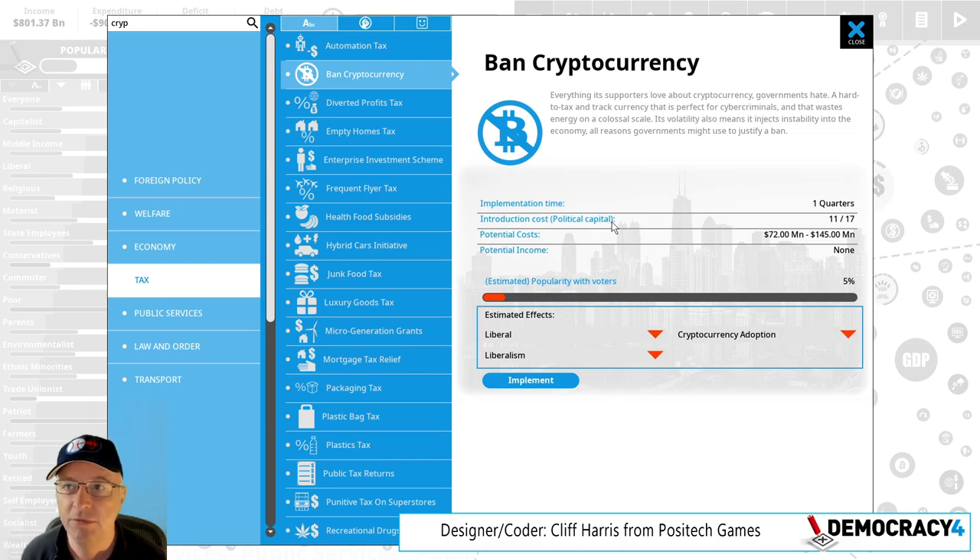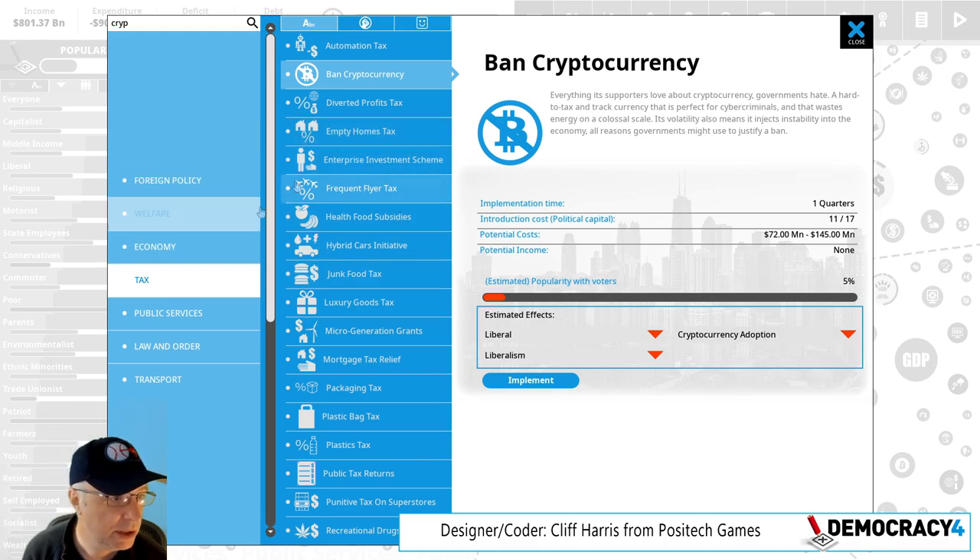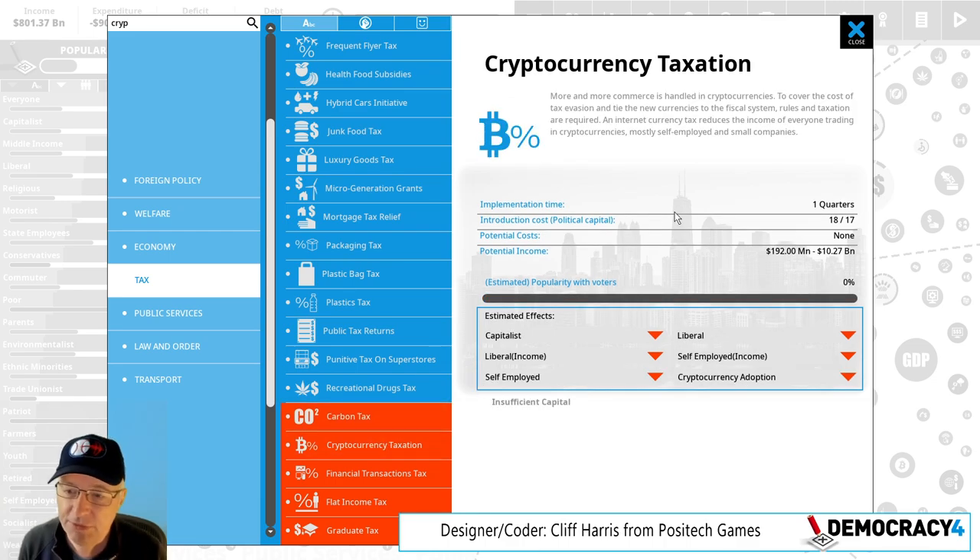You're basically taking away people's freedom — saying you are not allowed to trade crypto or mine it depending on the slider. That doesn't necessarily mean that's a bad thing; we take away people's freedom all the time. In the UK you don't have the freedom to own a machine gun, or drive without a state-issued license. It's a policy in there — you can ban cryptocurrency. It completely trashes cryptocurrency adoption. And we also have cryptocurrency taxation, so if it takes off you can just tax it, which slightly reduces it and slightly upsets liberals.